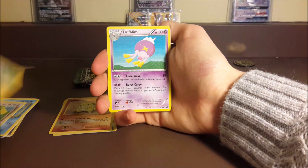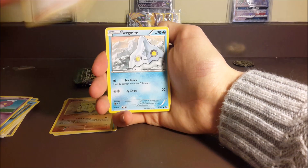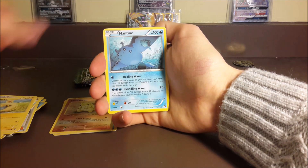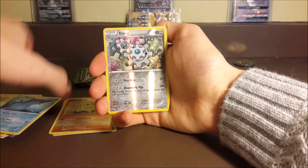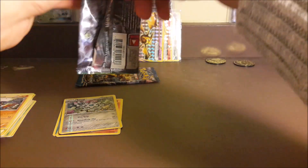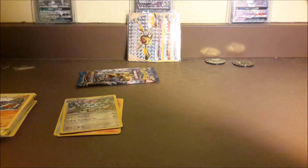We got a Flaaffy to start us off in Steam Siege, then Drifloon, Pokemon Ranger, Bergmite, Chimchar, Yanma, Mareep, Mantine, Eelektross, Klang, and a regular rare Toxicroak. So three regular rares so far — not too good. Fates Collide or Breakpoint, you need to come through for us.